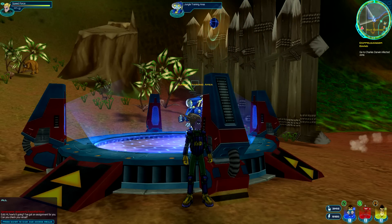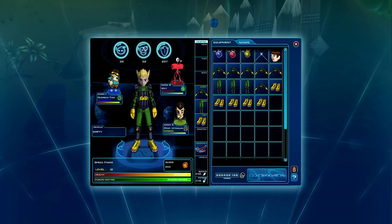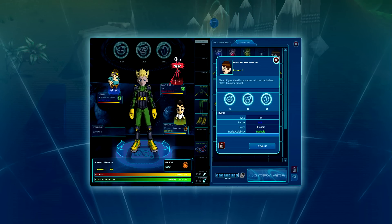The items being dropped here are your NPC KND Defender Armor — it's level 1, ultra rare, a variation of the KND Defense Armor. This recycled armor provides great protection. The prominent item that a lot of people would race for would have to be the Ben 10 Bubblehead.